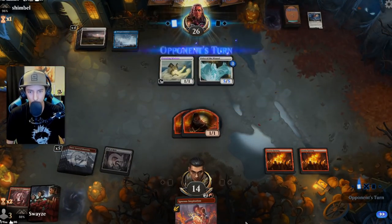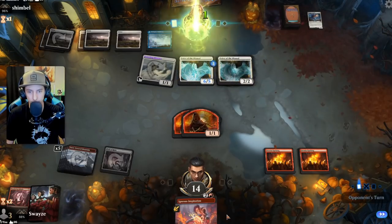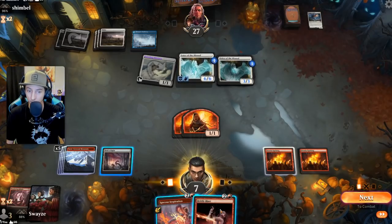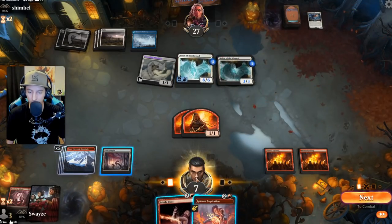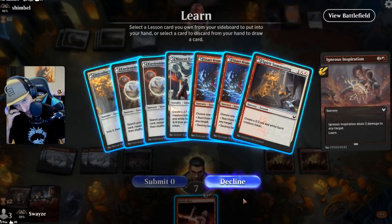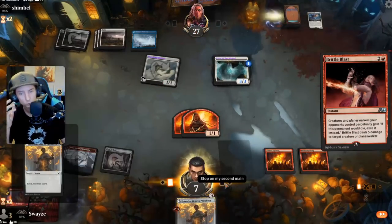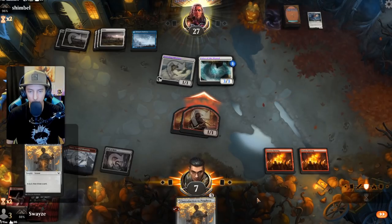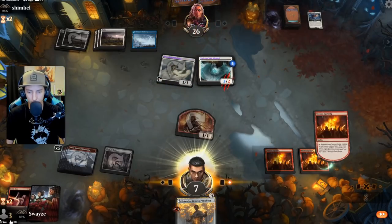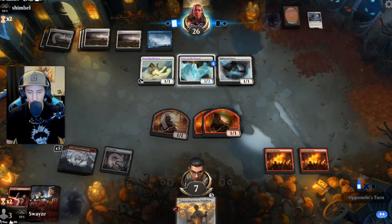Get both one-ones down — we're at ten. We are not able to block anymore. I don't love this play but it's something we can do. Might as well attack with both, get their life down as low as possible. They'll block one but we deal one damage, get two new blockers out of the Uprising, and it puts us back at about twelve.